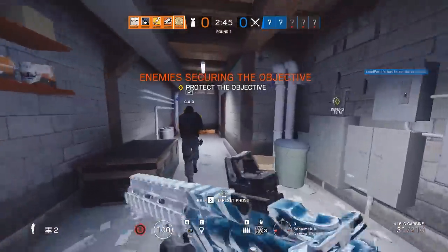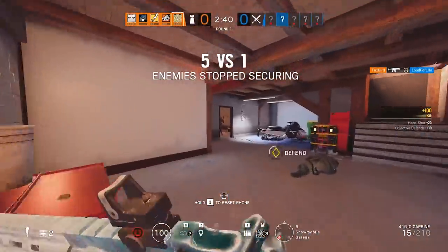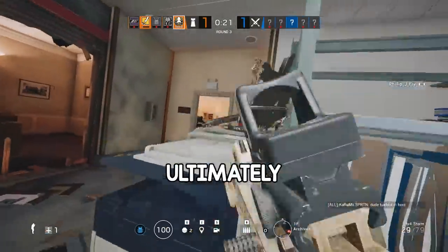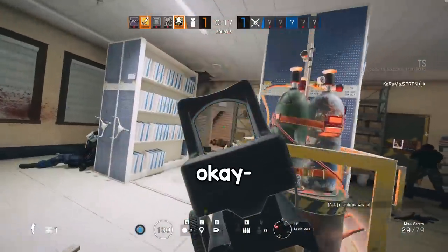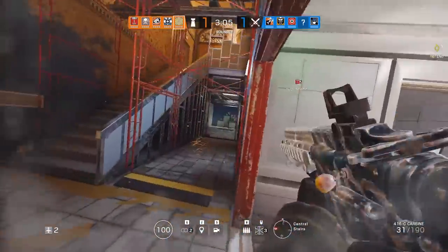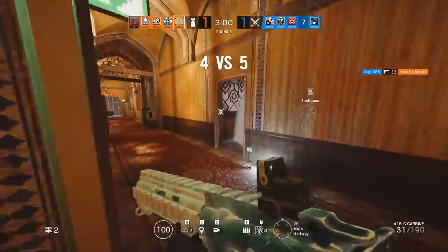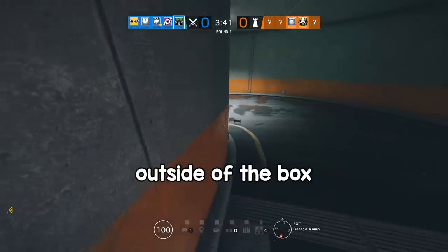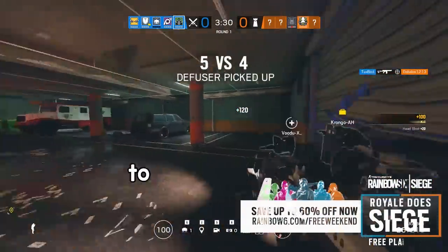Every round in Siege also feels like the endgame of a battle royale match — you're under constant pressure and it's nerve-wracking, but it pays off when you win or disappoints you when you lose. Ultimately it's up to you, the epic gamer, to work with your team and play that game of chess. Teamwork is everything in Rainbow Six Siege — pick operators that work well with each other. This game also rewards outside-of-the-box thinking: each map is completely destructible and there are limitless ways you can use that to your advantage.